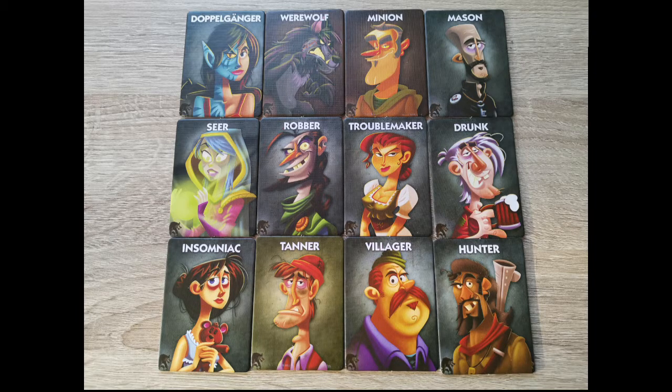The Werewolf role: werewolves wake up and look for each other. If there is only a single werewolf in the game, that player can look at one of the center cards. The Minion follows the werewolves. During the Minion phase, everyone has their eyes closed, the werewolves put their thumbs up, and the Minion looks to identify them. The Minion knows who the werewolves are, but the werewolves do not know who the Minion is.